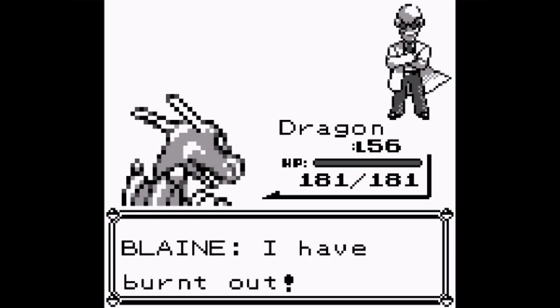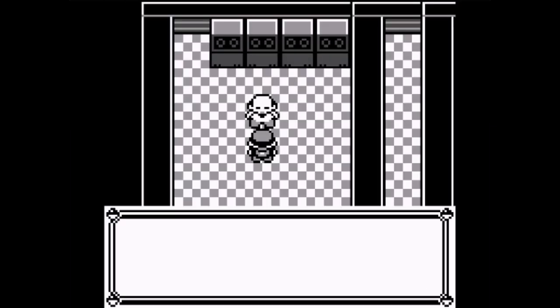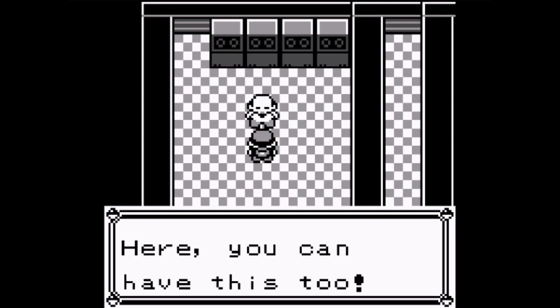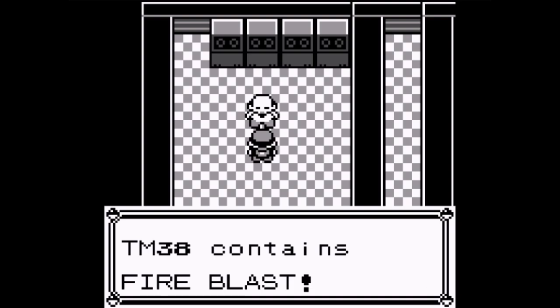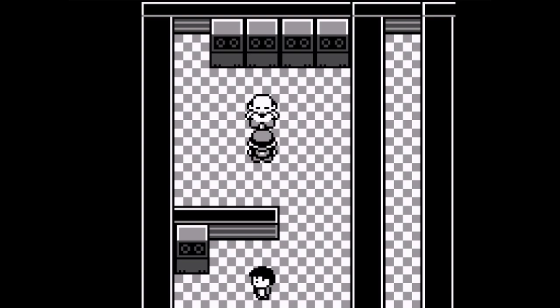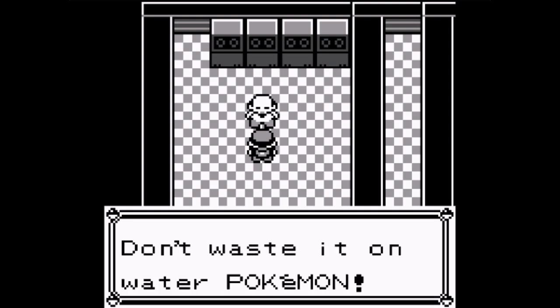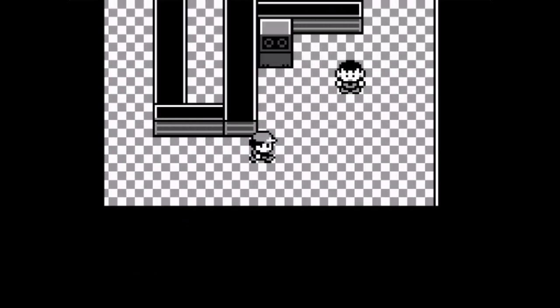I have burnt out! You have earned the Volcano Badge - the Volcano Badge heightens the special abilities of your Pokemon. Here, you can have TM38 which contains Fire Blast. I'd rather have Flamethrower because that has a higher accuracy rate. Blaine says to teach it to Fire-type Pokemon like Charmeleon or Ponyta. Fire Blast is the ultimate Fire technique - don't waste it on Water Pokemon since it's not very effective against Water-types.